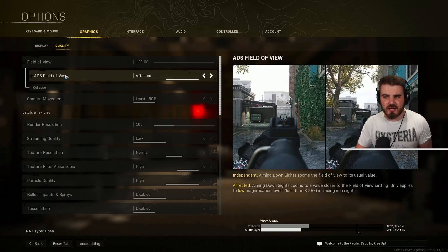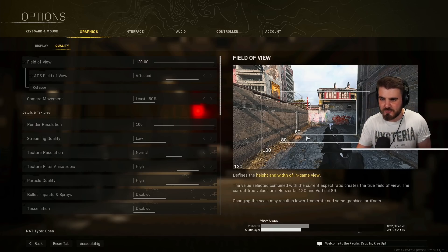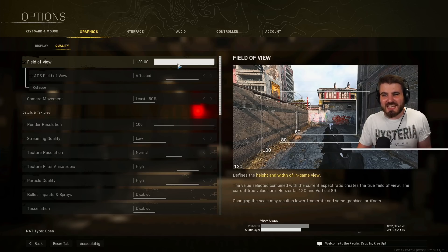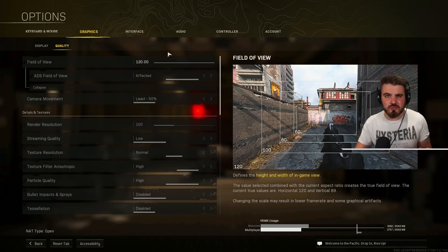Back to FOV and ADS FOV: high FOV allows you to see more and get more info, but higher FOV causes lower frame rates because you're showing more on screen. Looking at the diagram here, at 80 FOV you're showing a smaller box of the world, whereas at 120 you've got almost double the content on screen, leading to lower FPS. If you're struggling, you can turn it down — some people run 110 or 100 — but I wouldn't go below 100. Most people should just get used to running at 120; the FPS cost is worth the extra info and the speed you feel at high FOV.